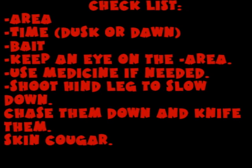Alright, let's go down a list. You have to be in the right area. You have to be in the right time, which is dusk or dawn. You have to use the bait or else you're gonna be waiting there possibly hours. You have to keep an eye on the area after you use the bait because he's gonna be coming for you. Use the medicine if needed because that'll save your life. Once you do see him, shoot the hind leg so he slows down. Then chase them and knife them down.